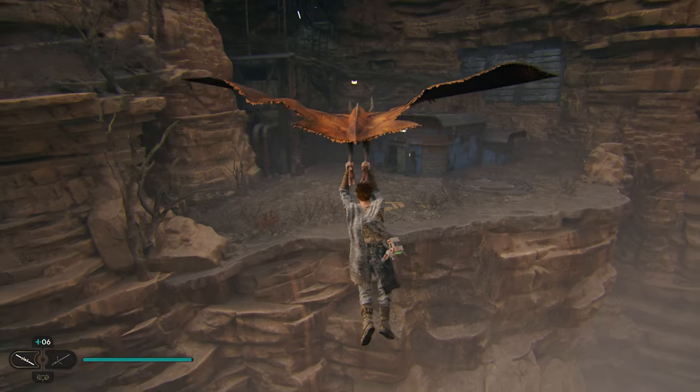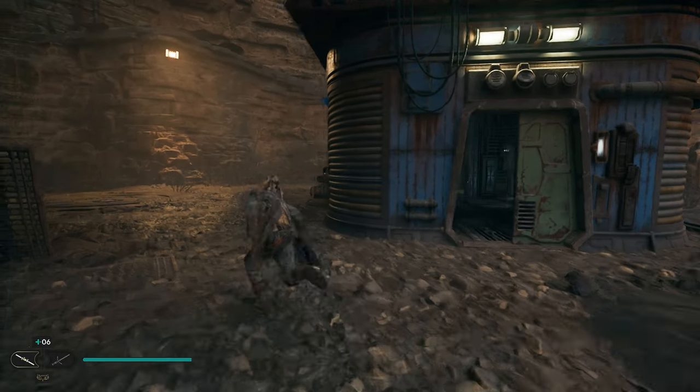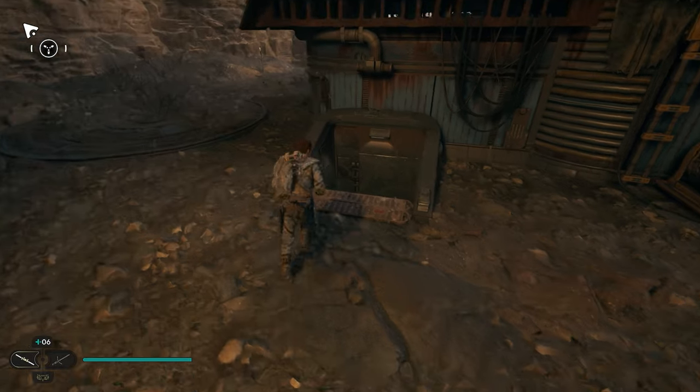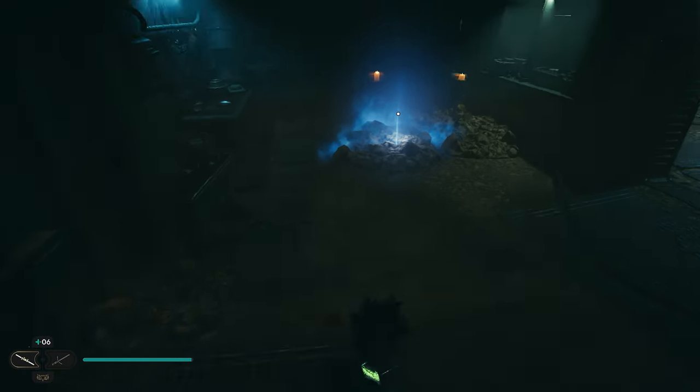We're going to fly to this little shack. This shack right here is going to be the entrance. Once we get to the shack you want to go around to the back side — you'll probably have some enemies hanging out back here — but we want to open up this door by using the force, and once doing so you can drop down inside.